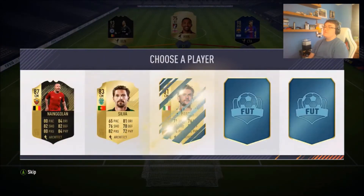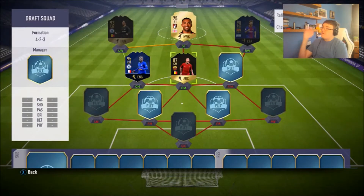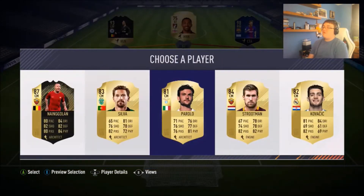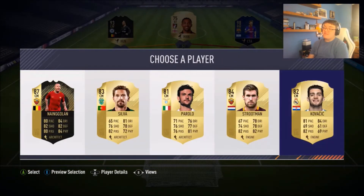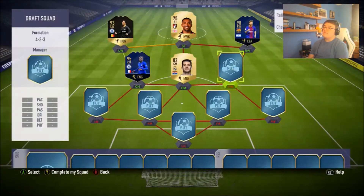Moving on to the left centre mid, we get Kanté — so maybe we were right to go with Hazard because he gets a strong link to Kanté. Moving on to central midfielder, we have Nowing Golem, who is not going to link to anyone and doesn't fit our team at all. Same with Silva, Perolo, Sturman. The only one that really fits anything here is Kovačić, so we go ahead and pick Kovačić.